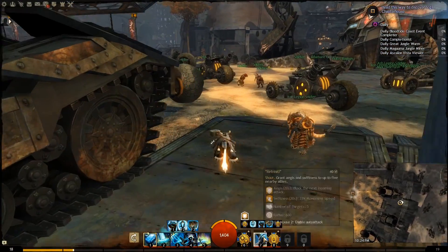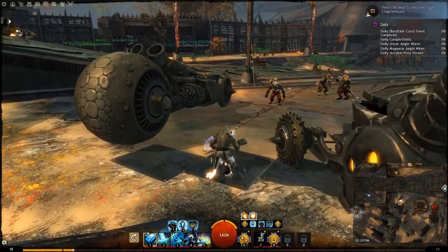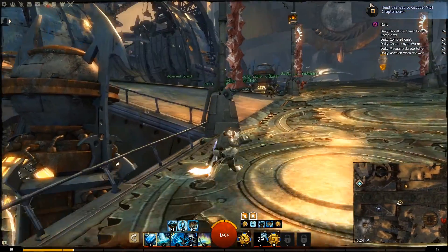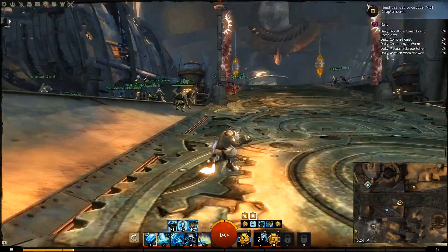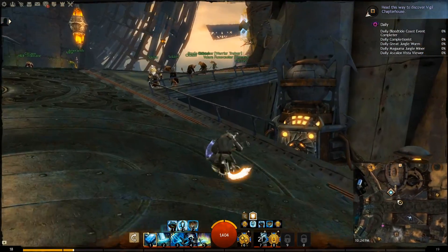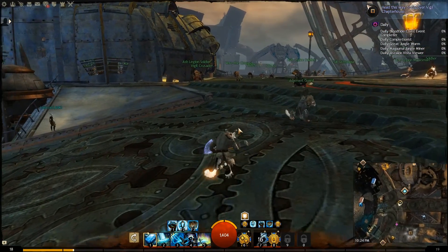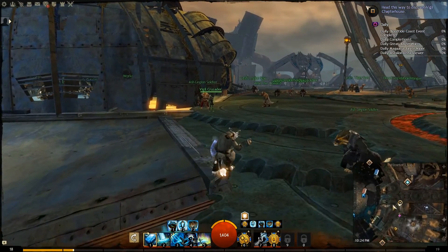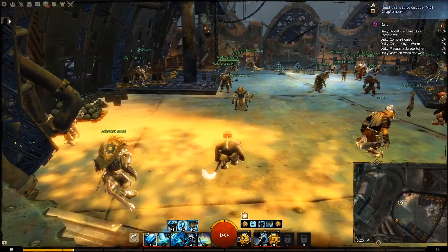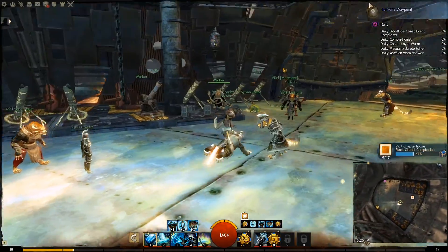This is why Emela takes tons of notes and has a spreadsheet open at all times — for things like this. We'll just head up here. This is also the Hero's Waypoint right here on the right; I already have it. It's actually in here — with all these guys hanging out with the cannonballs and stuff. This is the Vigil Chapter House.